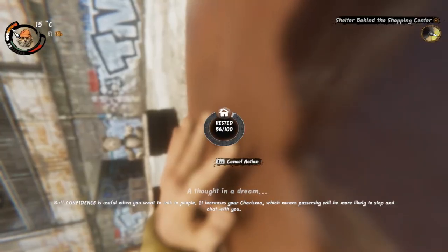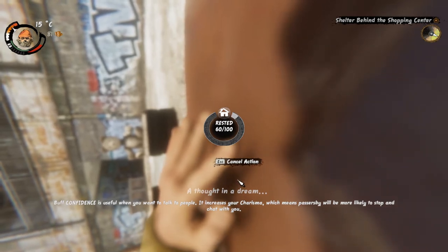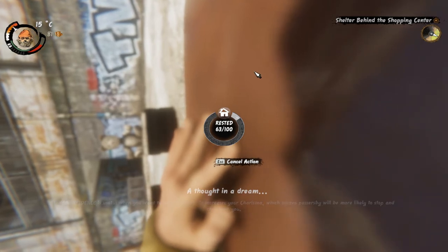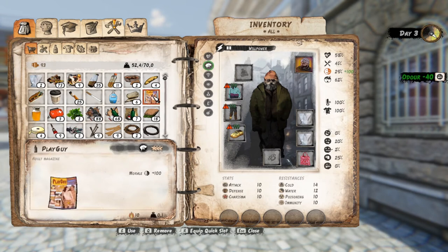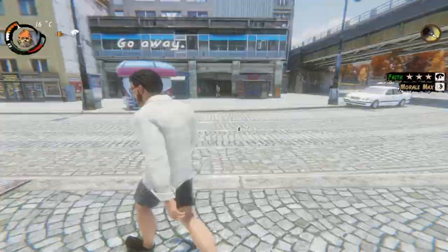I'm kind of rested, so I'm gonna go to building mode and relocate this a little bit closer. Now yeah, it is heating me up and I have a beautiful view of my beautiful teddy bear and I can sleep in peace. Of course we don't have any roof or anything like that, so that wouldn't be a problem. My morale is kind of dropping down, so it is the perfect time to just read some PlayGuy.